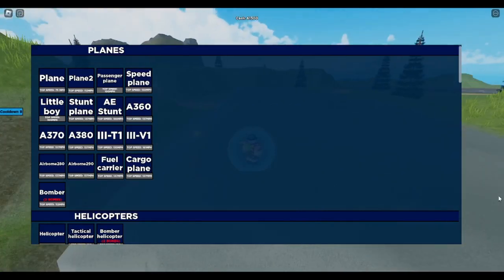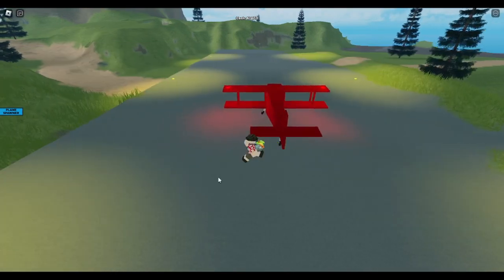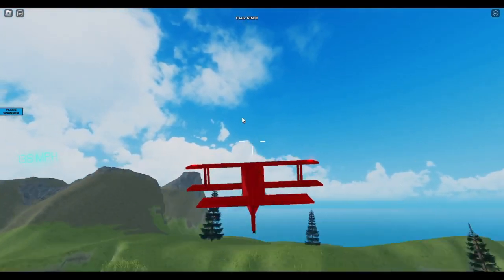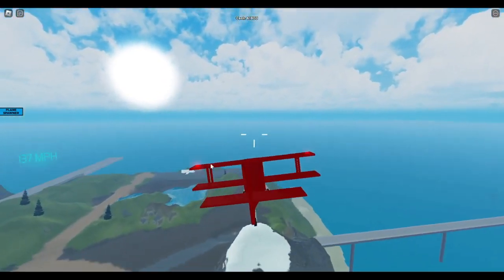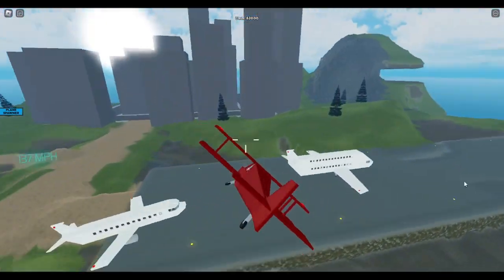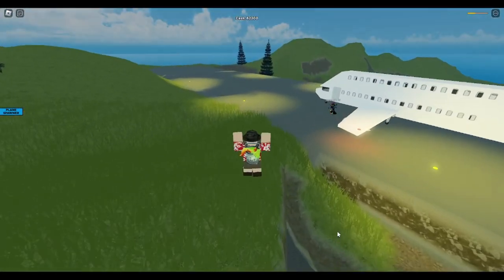Up next, getting into the high speed section here — the stunt plane. It's all right, just a plane repainted with some color edit on the side of the wings. It's pretty fast — the third fastest. That other plane looks pretty funny; it's just a recolored plane with some modifications on it.